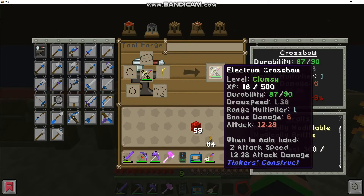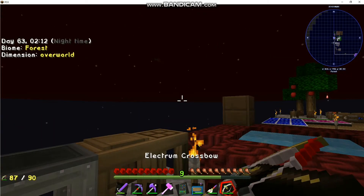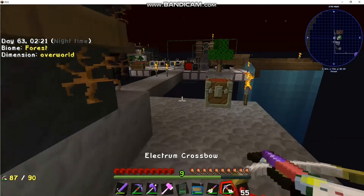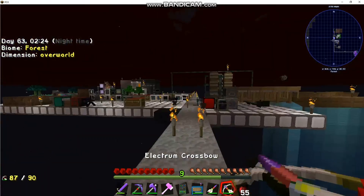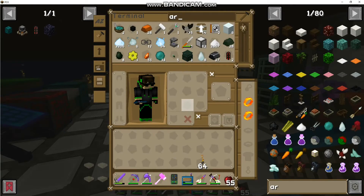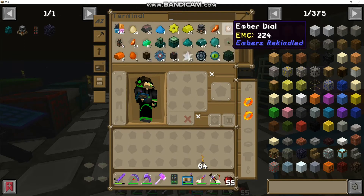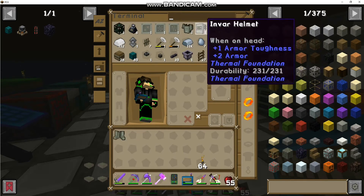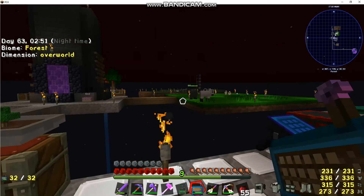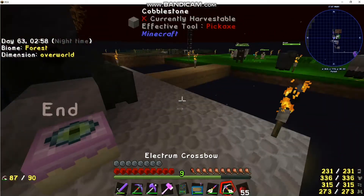Draw speed is 1.38 — that's a lot better, like half! Much quicker. I'd like it to be instant but that was probably too OP so they nerfed it. I feel confident we can do this with our crossbow. I'm just going to get our invar armor because if I go in there without armor I'll probably get one-shot, and that would suck because it costs 82 levels for flight. I can repair it later — the levels from the dragon will be more than enough.